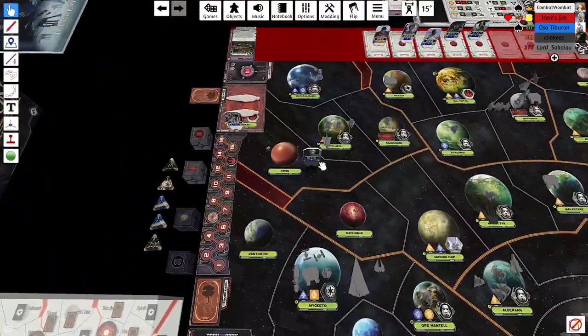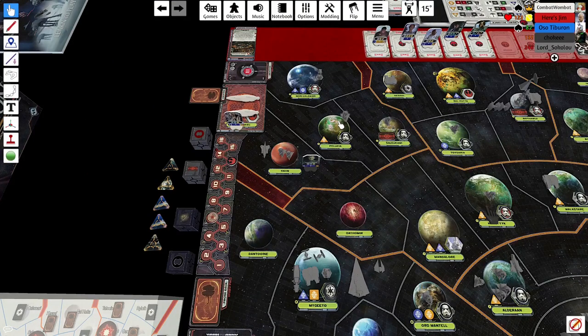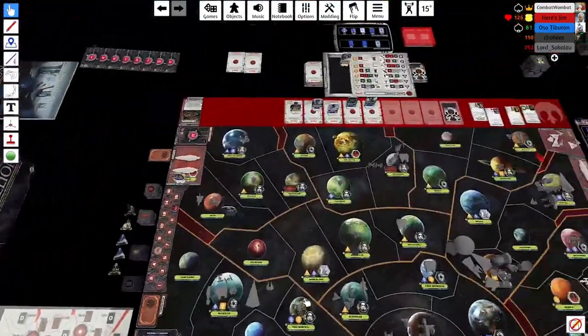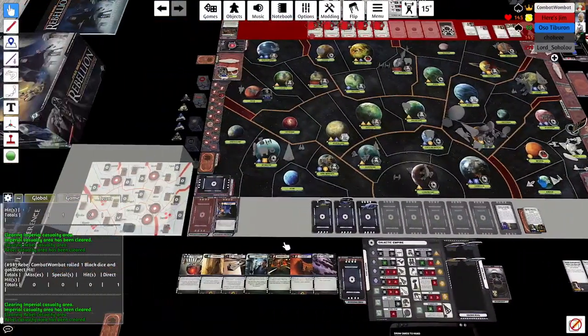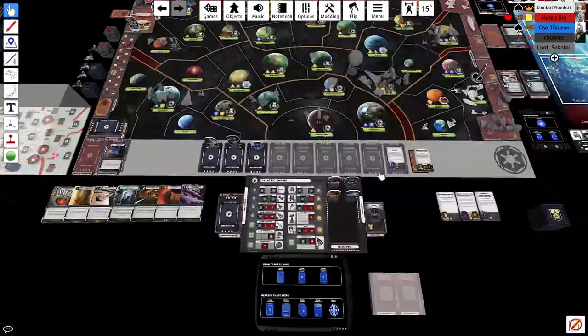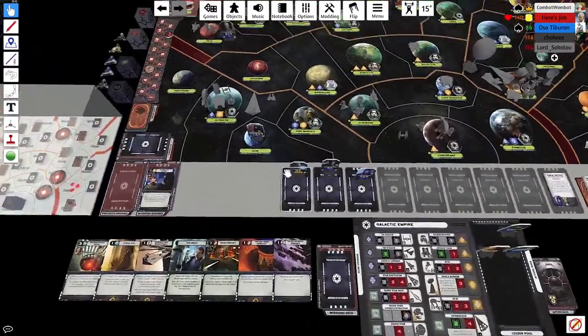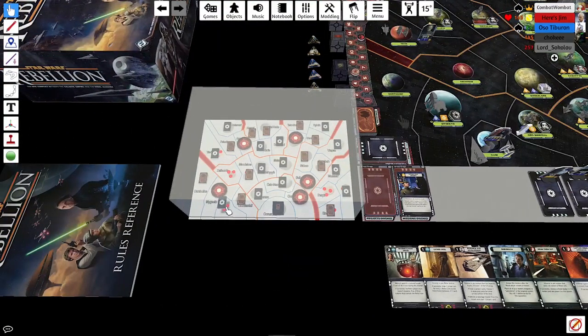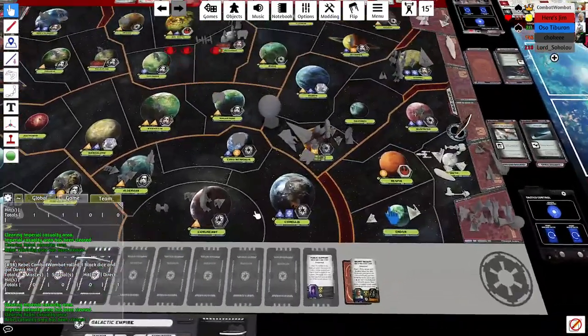Tarkin to Yavin — checking if the base is there. It's not. Do I check Ilum and corner my Star Destroyer in a non-useful place, or move everything to Mandalore and prepare an assault on Dathomir? I decide to check Ilum with the Emperor — I have the According to My Design card. Move everything to Ilum — not in Ilum either. That means literally Bespin or Dathomir.